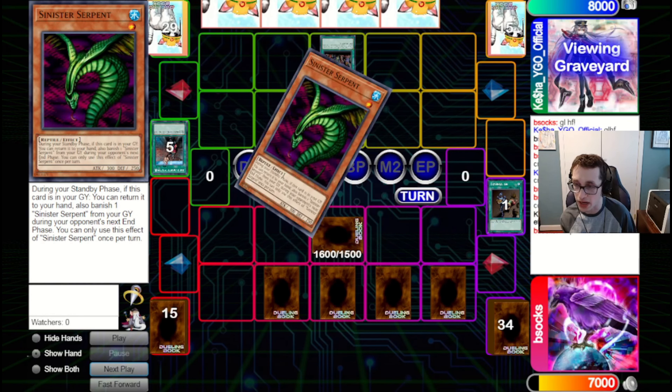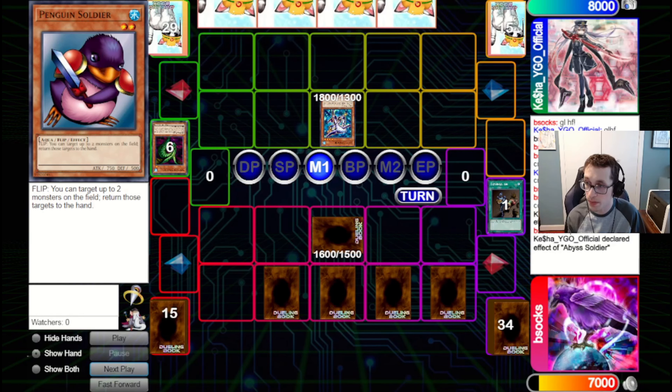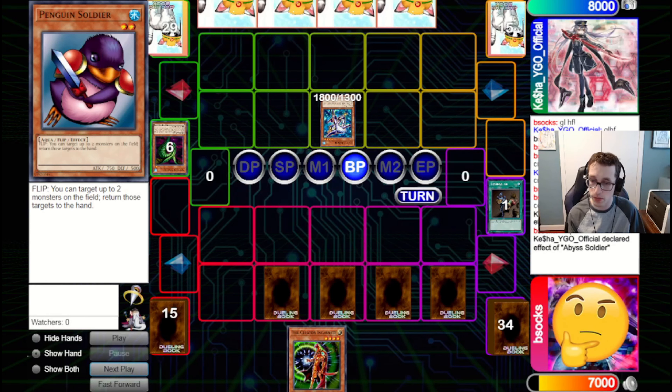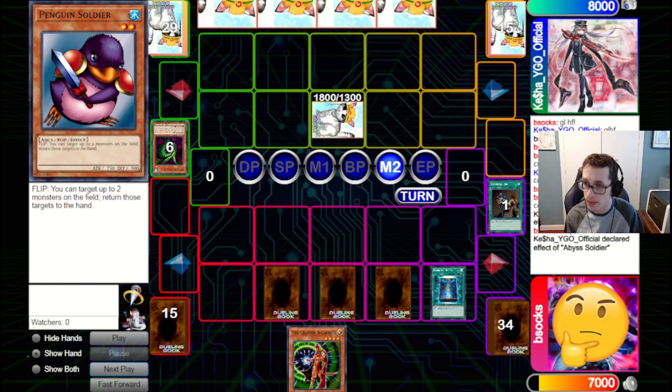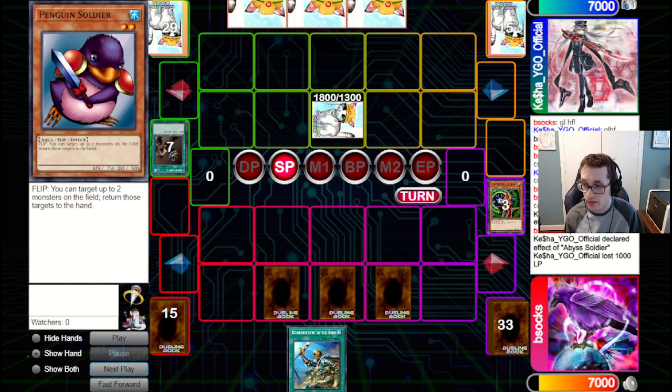They're having three Water Monsters in hand — I'm giving them less options overall. They're going to pitch the Serp to bounce back the Creator Incarnate to hand and attack with Abyss Soldier. We've got to think about this. We go for Book of Moon on the Abyss Soldier so we can get over it with the Creator. Then we've got the Comfy for the Creator Incarnate, which is a bit unfortunate, but we draw another Rota.